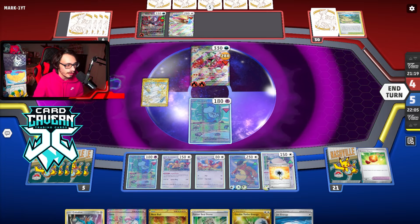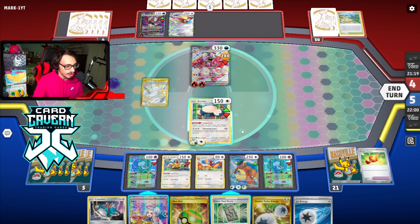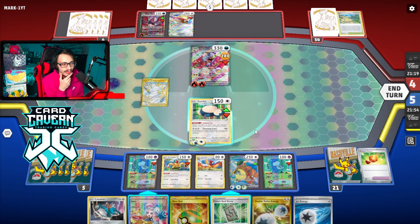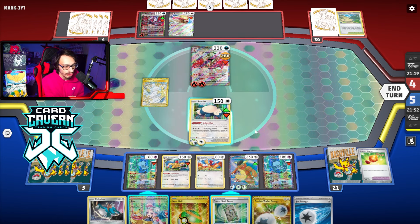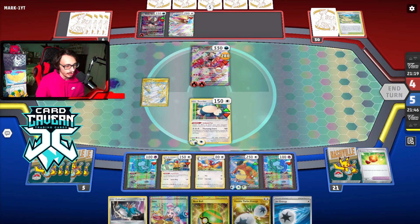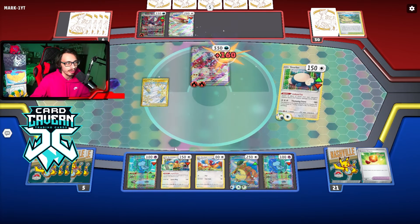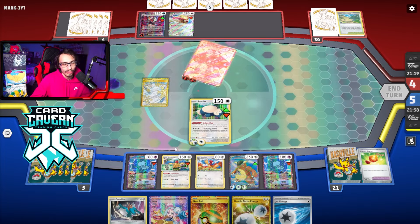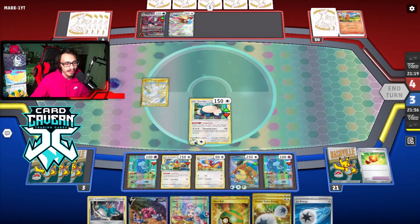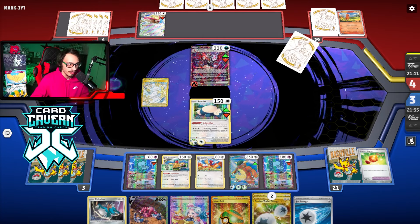Even if they boss KO me, we can knock them out with Cobalion Mew — we can Iono them. Should I do anything else? There's not really a reason to play the Forest Seal since I don't think we're benching another Amistar. We need to get Cobalion down at this point. So we can probably put this somewhere else, we don't really need it anymore. I'm not going to Iono — they haven't really done anything, I don't see a reason to give them four new cards. If my opponent gets something off the prize that lets them do anything, whatever it is. Without a Pidgeot we'll see.